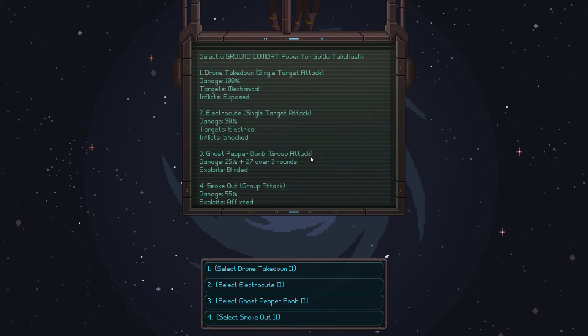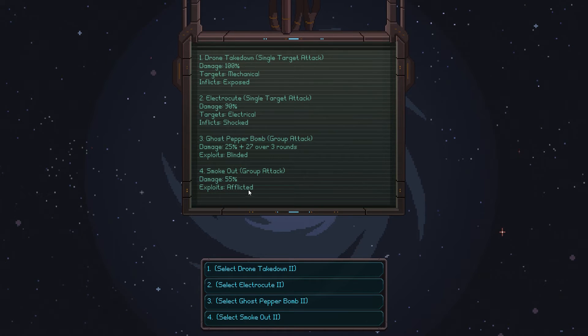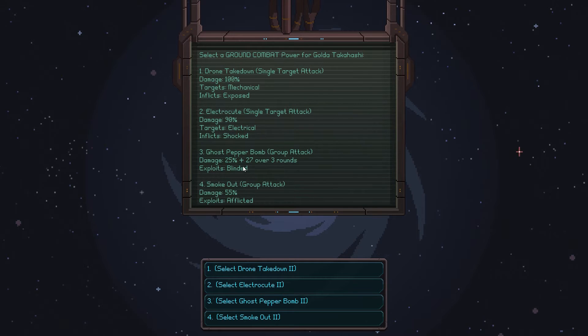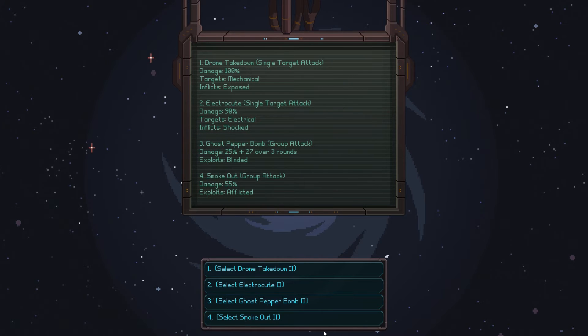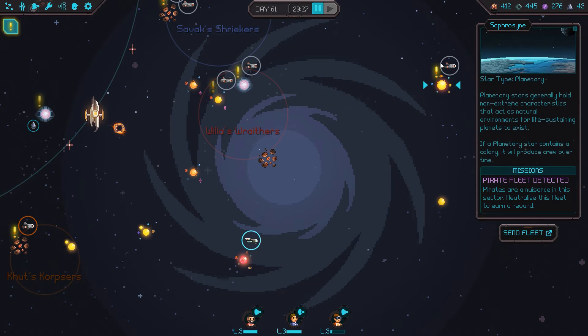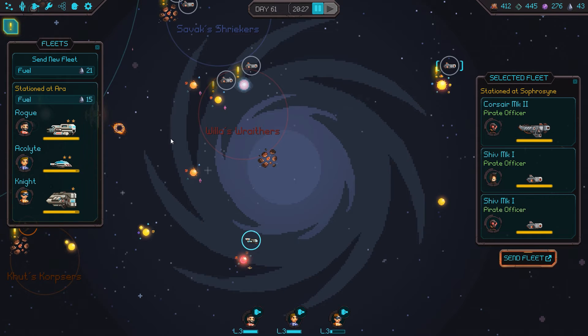It's ground combat again with the promotion choices. Drone takedown — single target, mechanical, exploits exposed. Smoke out — group attack, exploits afflicted. Or the group attack exploiting blinded. I think we're going to go with the group attack for smoke out. Let's bring up our ally too — another 15 to get there. We're really in good shape here.